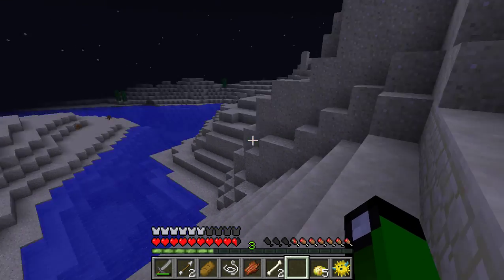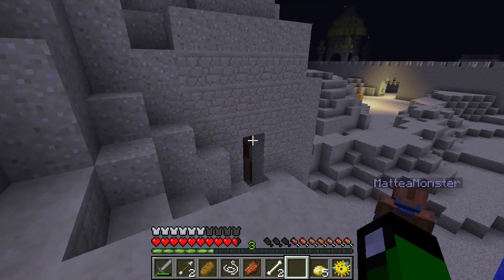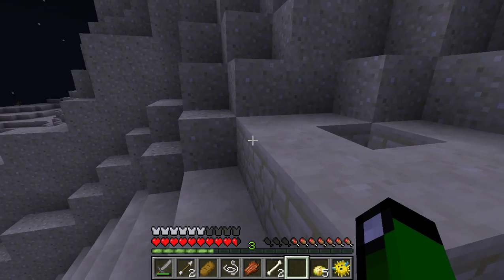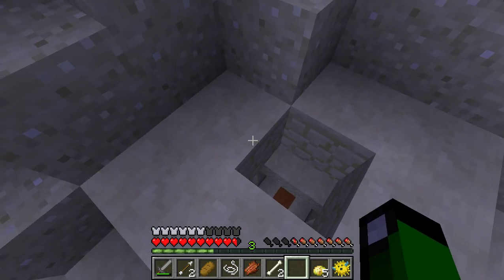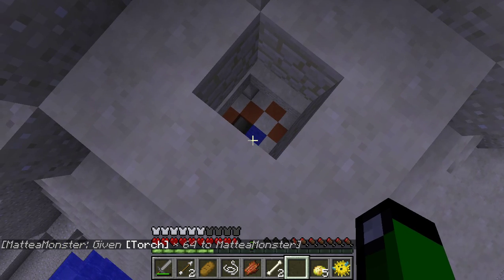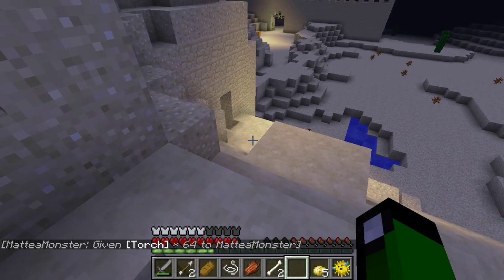Okay, now I'm going to go through that other temple place. That's the way I came in. We can try going through this without cheating and going into peaceful mode, but I am going to give myself some torches. All right, so we're going to explore. 64 torches. Here's some torches for me. Yeah, and here is a hole that leads into that room as well.